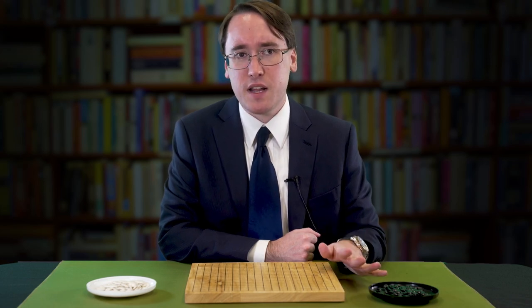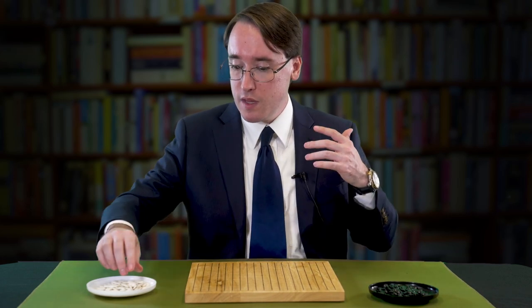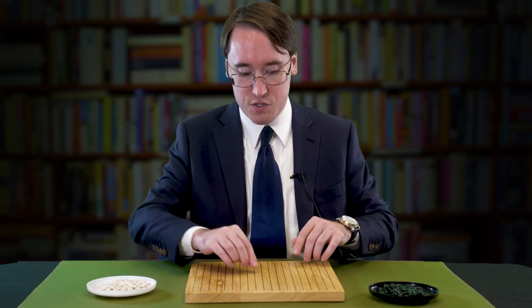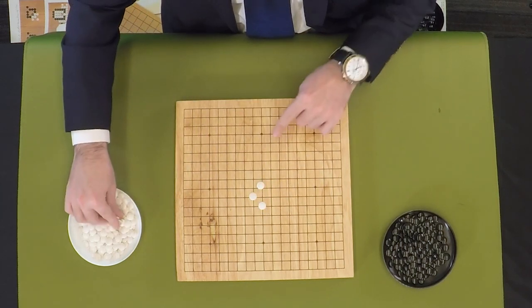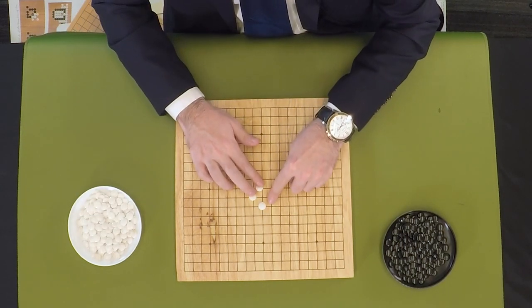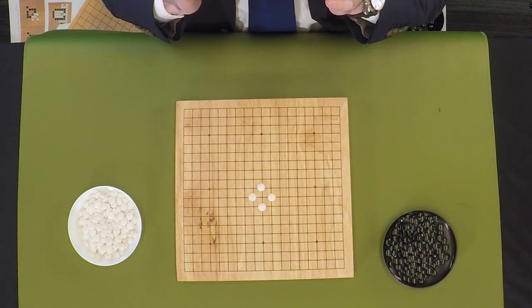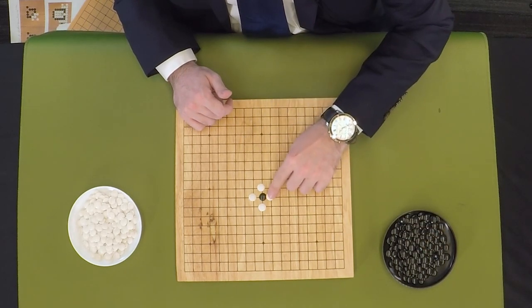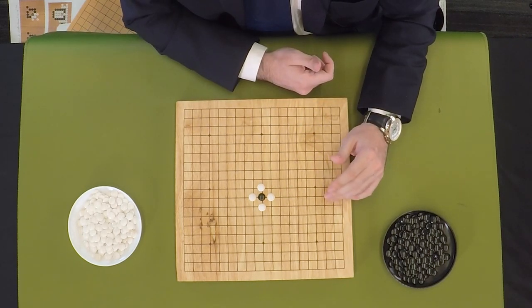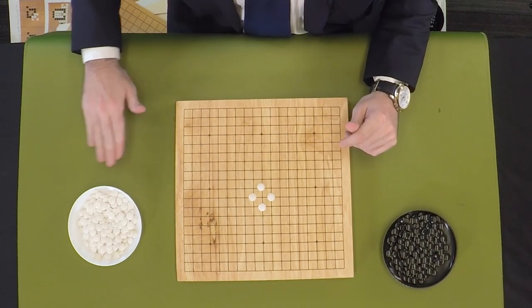I'm going to loosely go over the rules one more time, just explain the concept and build ourselves back up before I start introducing anything new. This game is played with stones that you are trying to use to create turf. You create the turf by surrounding the territory. This is one small point of turf. You also get credit for capturing, which you do by removing all of the available liberties or spaces of movement, and then you take it off the board for credit.